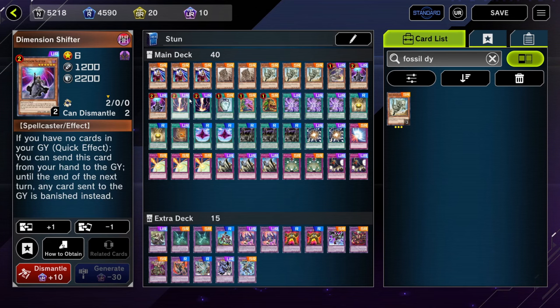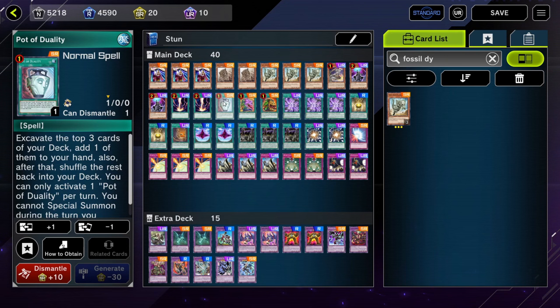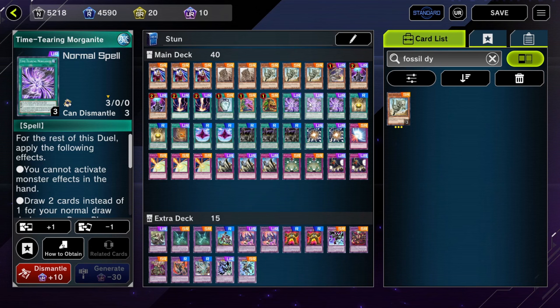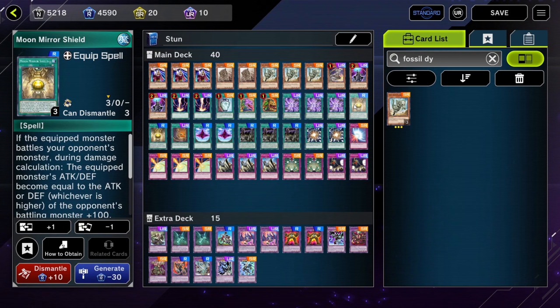Then onto the spells, we have 2 copies of Rikeki — standard board clear. 1 copy of Pot of Duality, which fits well in this deck because we don't care about special summoning. And then 1 copy of Pot of Desires and 1 copy of Pot of Extravagance. This next card is quite interesting: Time Tearing Morganite at 3 copies. For the rest of the duel after we activate this effect, we can't activate monster effects in the hand — but that's fine because the only one we're using is Dimension Shifter. During our draw phases we draw 2 cards instead of 1, and we can normal summon twice per turn instead of once.